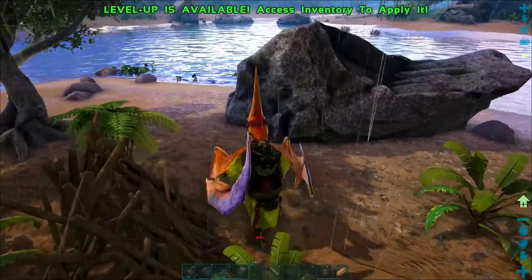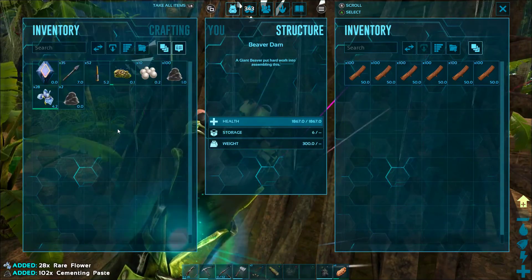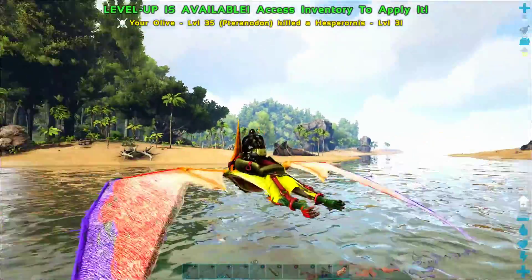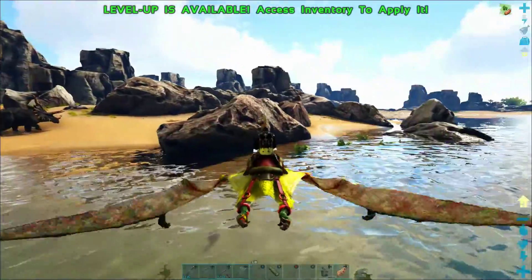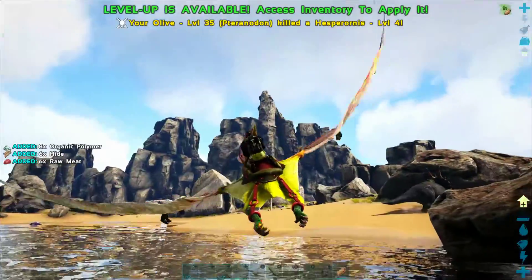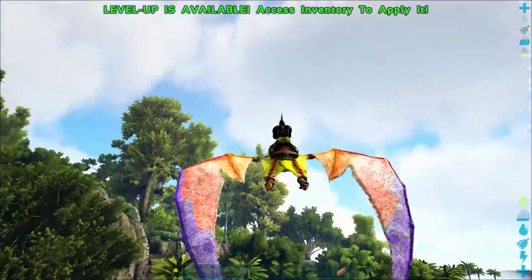Welcome back to another episode of the ARK Switch Survival Guide. Today we are going to teach you how to loot beaver dams. Beaver dams have tons of really great supplies — they are like a little treasure box. But the only kicker is the beavers will come and kill you when you mess with them. We'll teach you how to safely loot beaver dams to get cementing paste, silica pearls, rare flowers, and rare mushrooms. We're also going to show you how to hunt Hesperornis to get organic polymer, which is extremely helpful at our point in the game, and we'll show you where we got all the pearls and polymer we've been using in the last couple episodes.